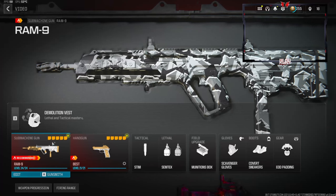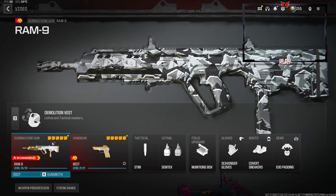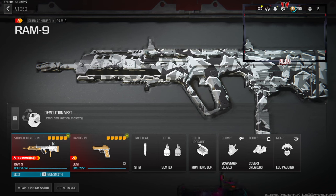Yo what's going on guys, my name is Clay and in today's video we're going to be checking out the brand new RAM 9 SMG in Modern Warfare 3. If you're new to my channel make sure to hit that subscribe button and also like the video — let's try to get 50 likes on today's video, I highly appreciate it and it helps out the channel a bunch.